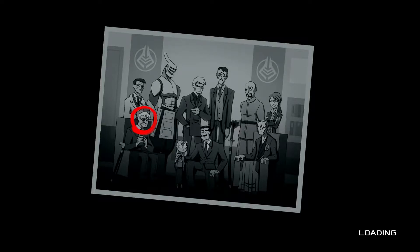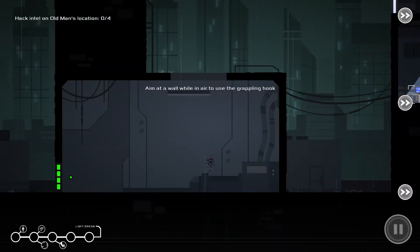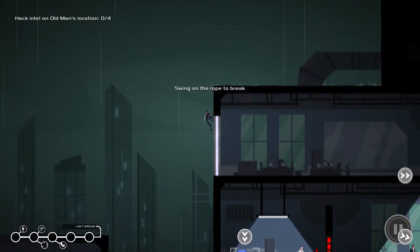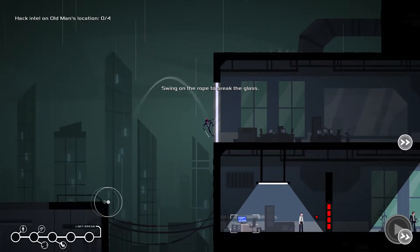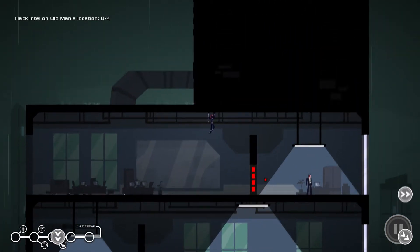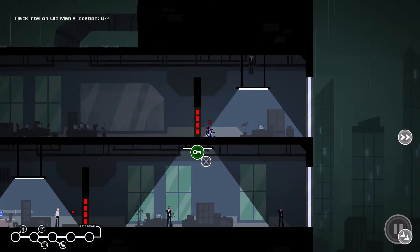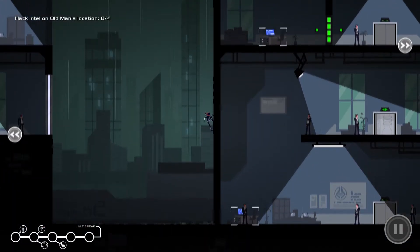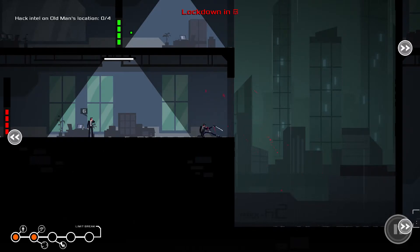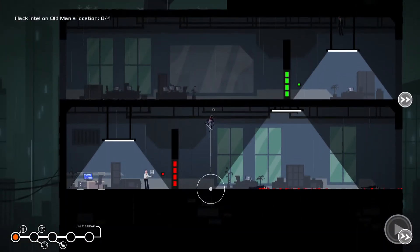We're going to move on to the second one. We're still collecting intel, trying to find this guy. This is kind of still the tutorial phase because it's still telling us what to do. We have a grappling hook. He wants me to break the glass — I think that's the only way to get into this building, so we'll do that. Come down here, bang that guy. I think we have to go down this way. I can open that — there we go.